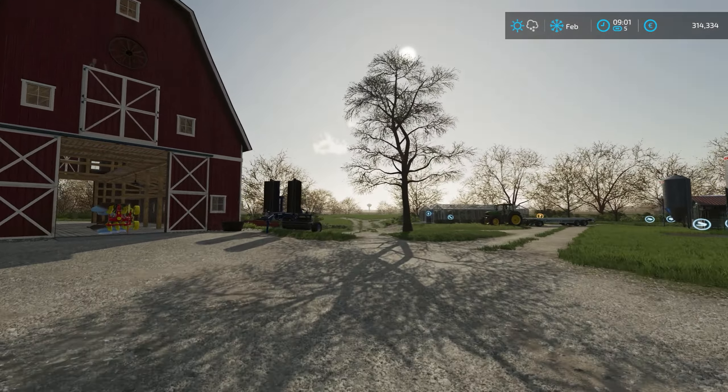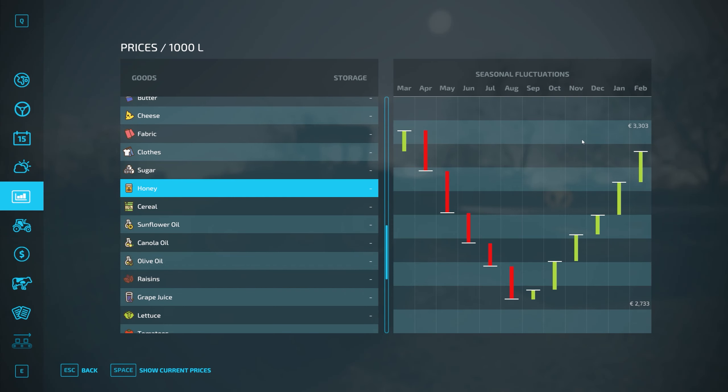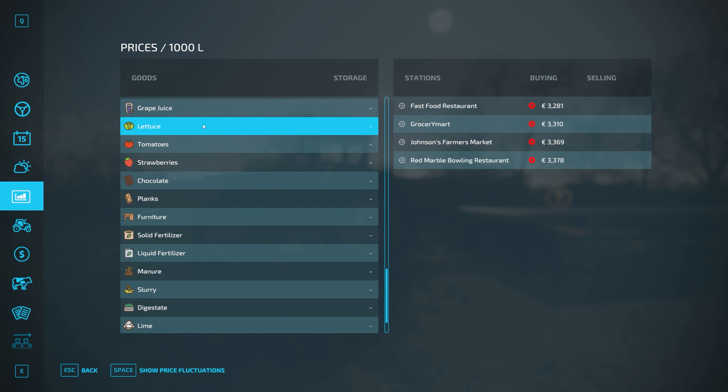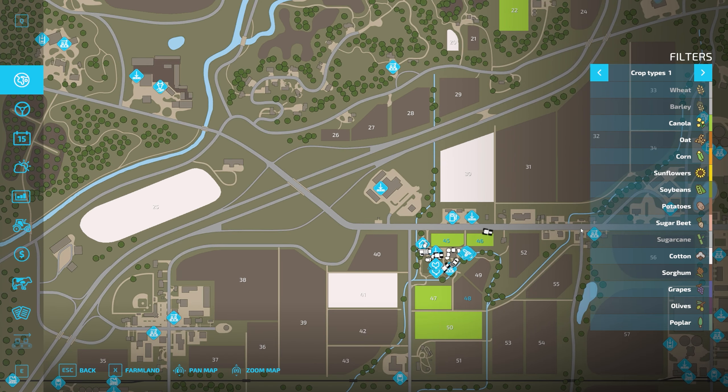Ah, what a beautiful morning. So let's see — we've got honey and we've got lettuce. It's saying $3,300 — I think we'll wait a little later in the day to sell those. Lettuce is falling — oh no no no. Red Marble Bowling Restaurant is currently the best. I have not been there before — where are you located? Okay, all the way up there.